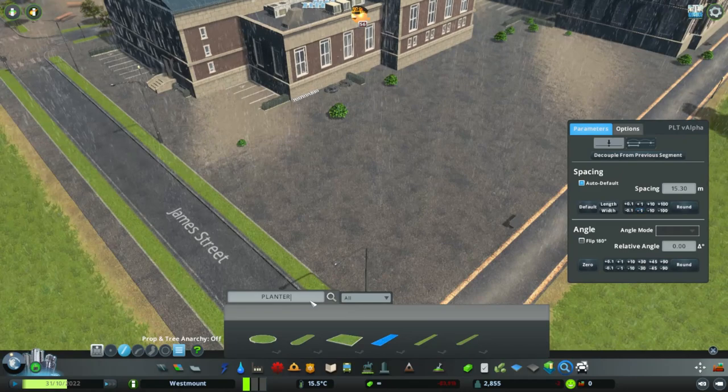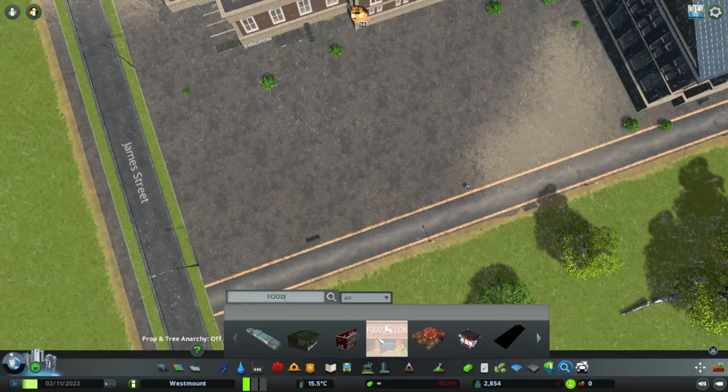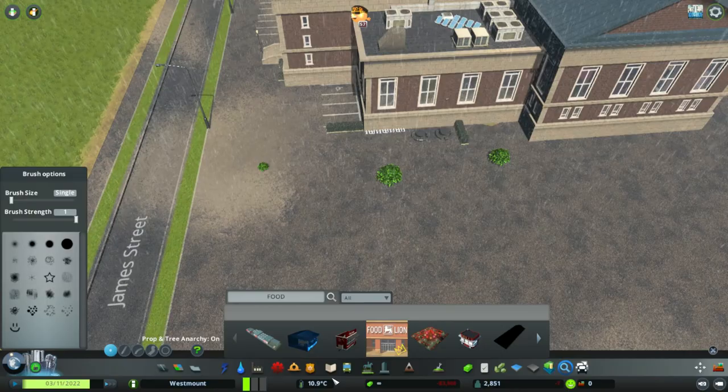Let's go for some more benches then - we can figure that one out later on. Let's see what would look good - some little food stall or something. Alright, here we go - this kind of thing. Food stall number two, food stall number one. Let me look at you - yeah, these would be good here, I think. Let's turn prop anarchy on. Maybe it's because prop anarchy was on - that's why we were having trouble with the planters.